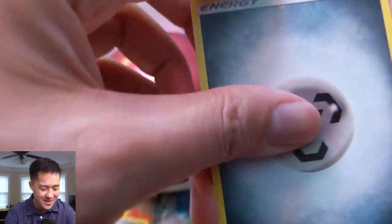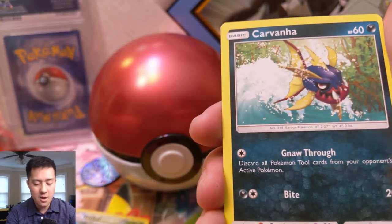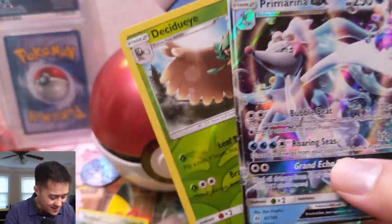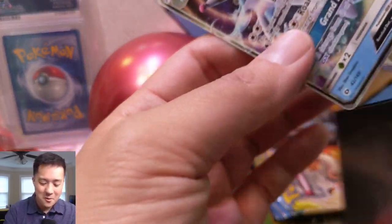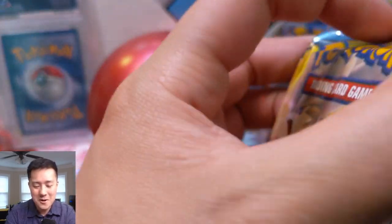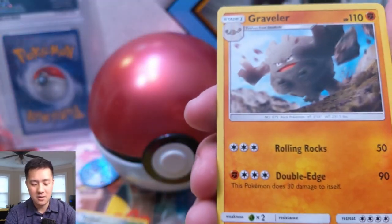Can we make it three for three? Can this Pokeball get any better? We got a Rainbow Energy — pretty cool — Trumbeak, Hypno, Togedemaru, Zubat, Carvanha, Decidueye — actually looks pretty cool — and then oh my gosh! Are you serious?! Look at this — from the same Pokeball! What are the chances? By far the best Pokeball tin ever. We are on a super hot streak on this channel right now.